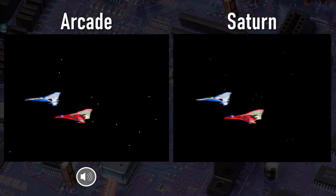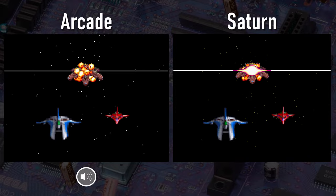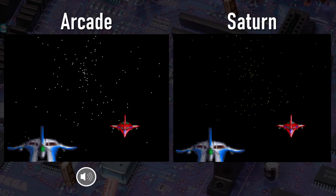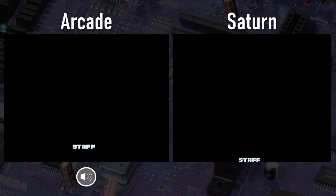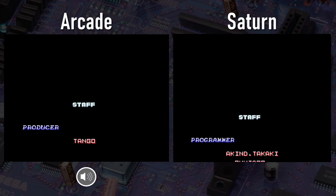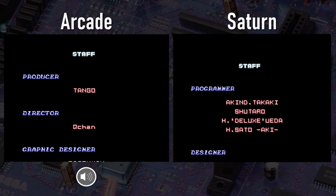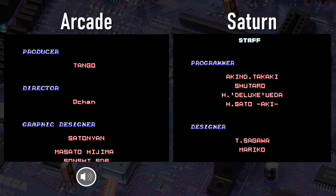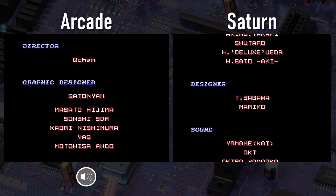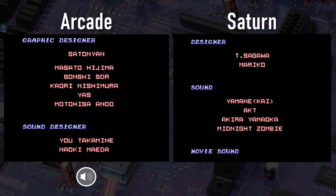And there we are making our escape, and look at that — the stars are different in both versions. They're sort of lime green in the Saturn version versus the more white of the arcade one. Player 2's red ship is also a lot blockier on the Saturn in the ending sequence than it was in the arcade original. During the final section here I'll show you some screenshots with close-ups so you can see exactly what I was talking about — I captured these screenshots directly from this comparison, they are not edited in any way.